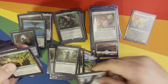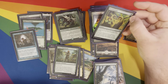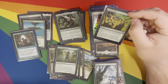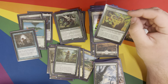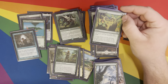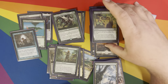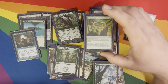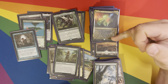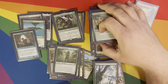Banishing Light — if you're in white, you gotta have it. Terramorph — the really cool thing about this is it rebounds. It's three and a green to search for a basic land, which doesn't sound great, but with the rebound effect, after you cast it you exile it, and then at the beginning of your upkeep you can cast it again without paying the mana cost. So it's two land drops for three and a green across multiple turns, which for Omnath — where the order of your landfall matters — can actually be worth it.